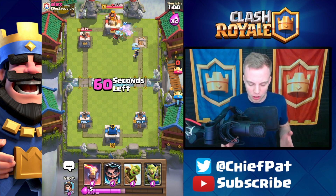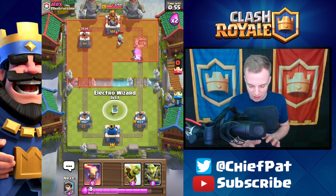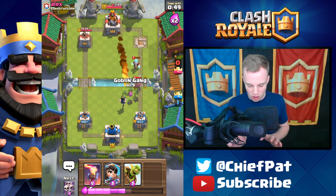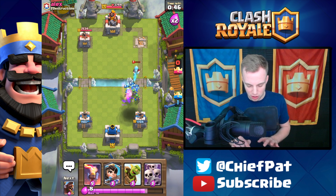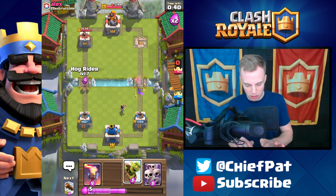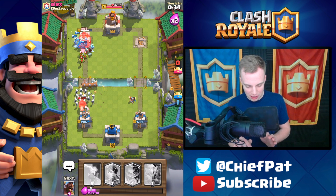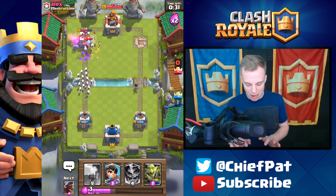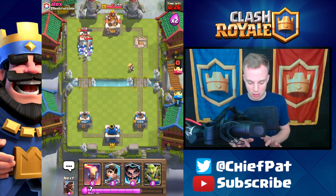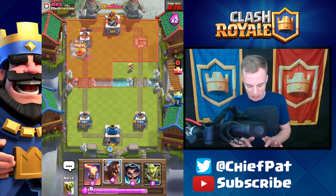Still the Hog Rider plus the Electro Wizard are gonna take that tower down to zero. The Ice Wizard just doesn't feel like a good card right now — it just doesn't feel like a legendary card. There are so many better options and I haven't seen a lot of people playing it effectively. His Bandit's going down — let's play our Electro Wizard to keep that Bandit zapped. Our Goblin Gang is gonna do work; everything will go down there.